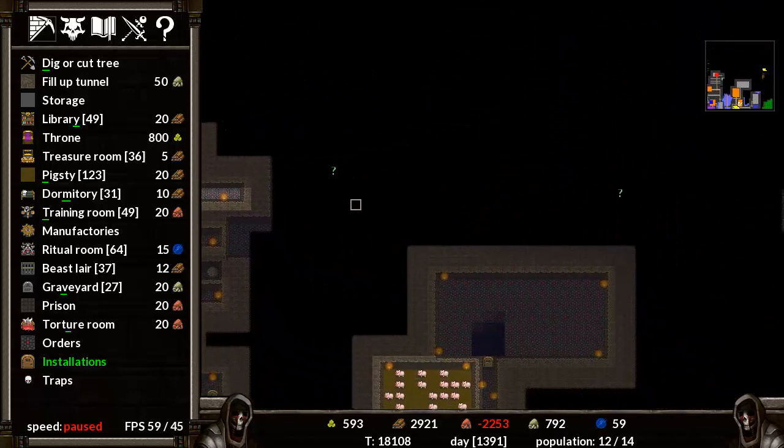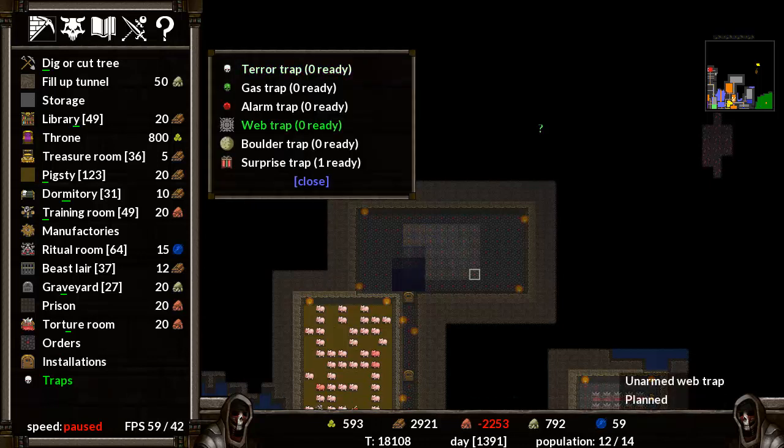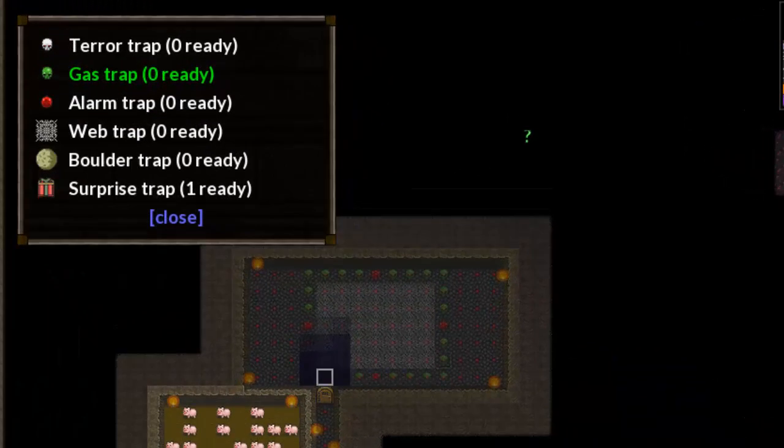We've got this to explore, and this may well be a dangerous area to start exploring in. So I think what would be nice would be if we go to traps and do a set of web traps. Let's have an alarm trap here, an alarm trap here, an alarm trap here, and an alarm trap there. That's probably excessive. This is also highly excessive. But you can't be an evil dungeon keeper without — why can't I build anything there? There we go, it's just a bit dark. Surprise traps — no idea what surprise traps are, but we've got one ready, so let's just put a surprise trap there, just in case anybody makes it out of the room alive.